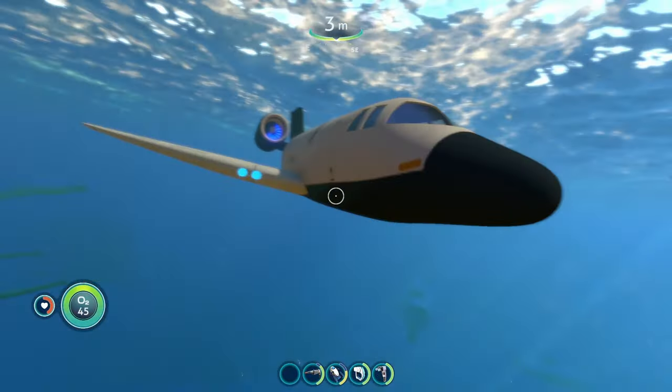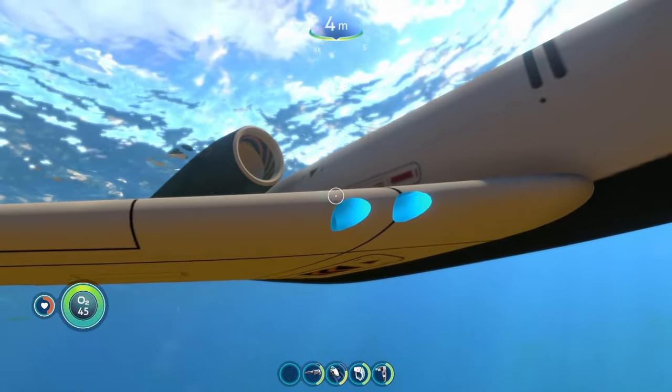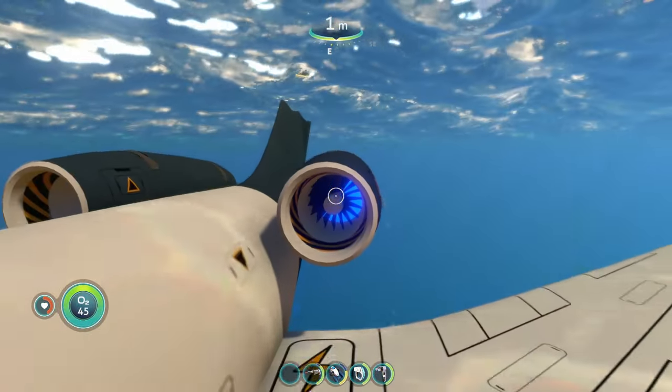This is our Eureka — our nice Subnautica-style private jet. Looks pretty amazing. I do like those little lights right here, and the engines glow too. I love that — always love shiny lights. It just does something to my brain.